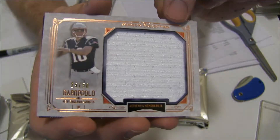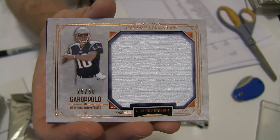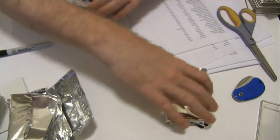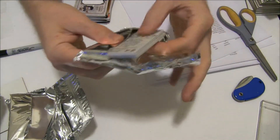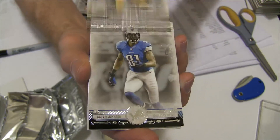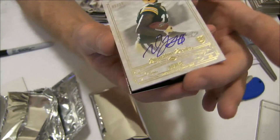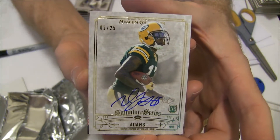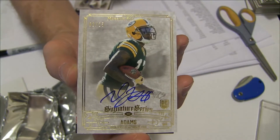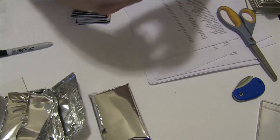We got a nice Garoppolo, Jumbo, to 50. We're going to James. We got a gold Aikman. And our own card here — we got Williams. Calvin and David, DeVonta Adams, 2 of 25. That's nice, going to Shane. Nice hit buddy. We got the gold Julio as well.